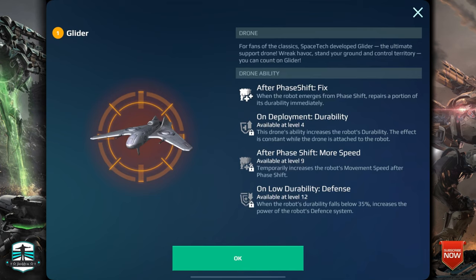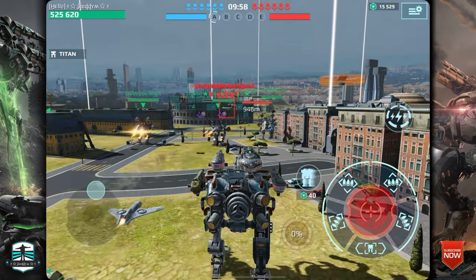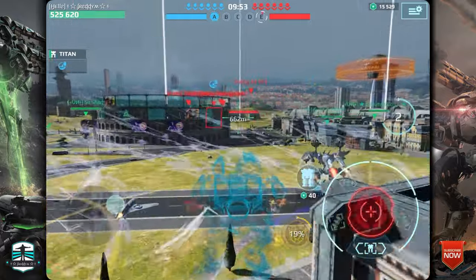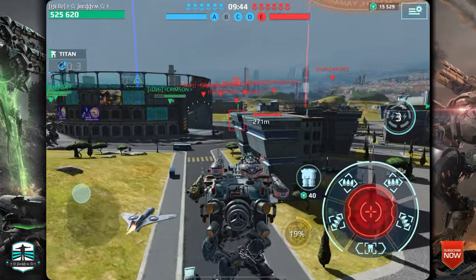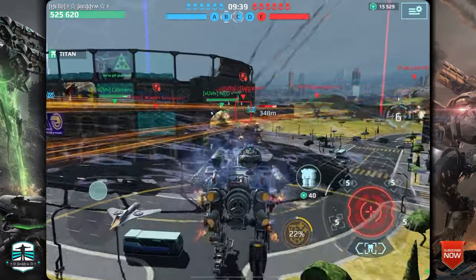Number five is the Glider — unexpected, but tier four and very useful. After phase shift: some healing on deployment, durability after phase shift, more speed, and on low durability defense. I choose this drone for my Angler and it is very impressive. After phase shift I get the bonuses — two times the bonuses because of pressing the phase shift button. The ability of the robot works very well, and on other robots like Kipri it works very well too.